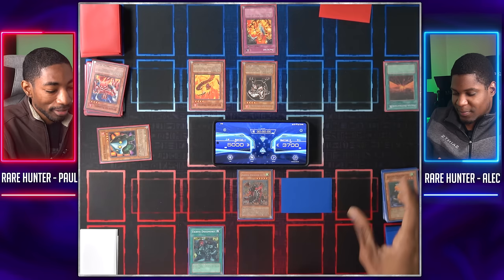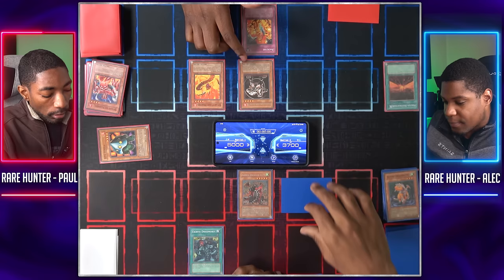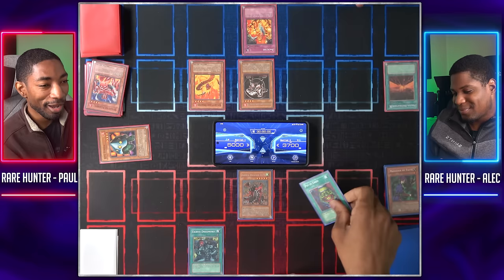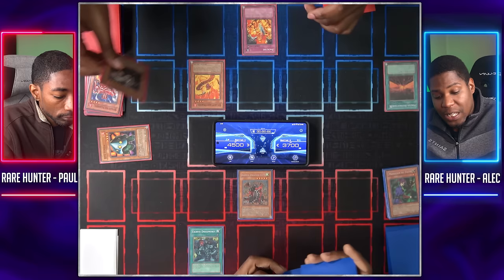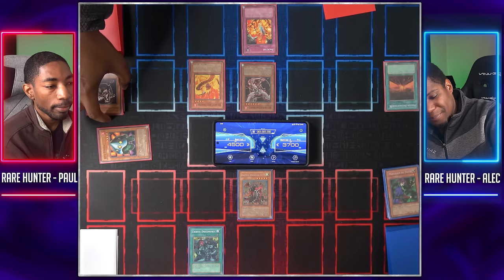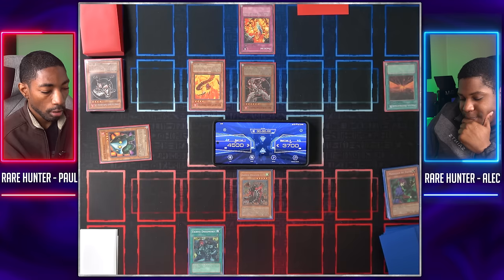Draw — Normal Summon Horus the Black Flame Dragon Level 4. I didn't know you were actually going to be able to do the full Horus thing. Enter battle — my Horus is boosted by Molten Destruction, it has 2,100, and attacks your face down. You attacked my Magician of Faith — even though it's destroyed, its flip effect lets me get a spell from my graveyard. I'll get my Pot of Greed back. Move to end phase — Solar Flare Dragon burns you for 500, and Horus the Black Flame Dragon Level 4, because it destroyed a monster by battle, will send itself to the graveyard and level up to Horus Level 6 with 2800 attack, unaffected by spell cards — so even my Ikibayo Drachmord can do nothing about him.